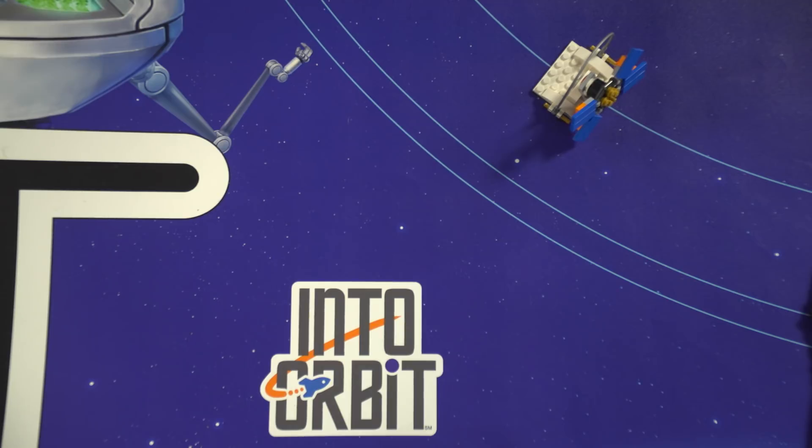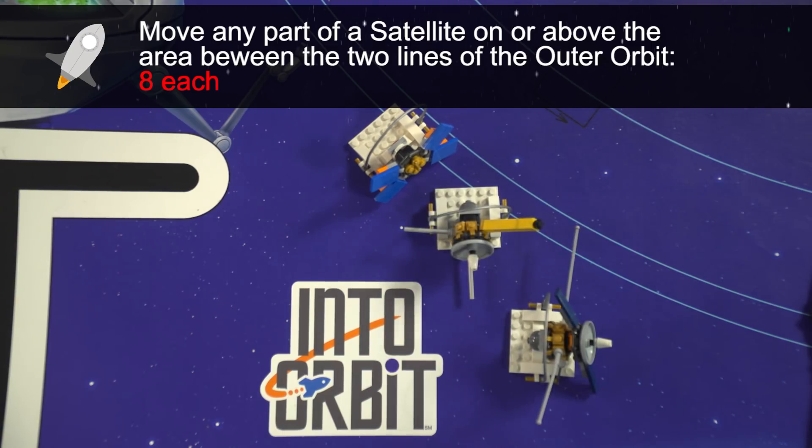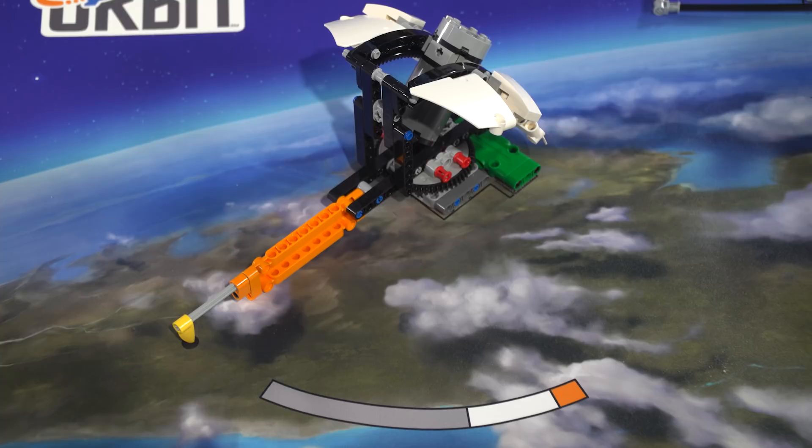The robot needs to move one or more satellites to the outer orbit. Rotate the observatory to a precise direction.